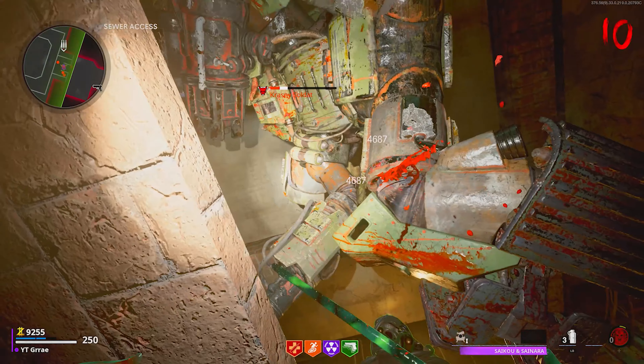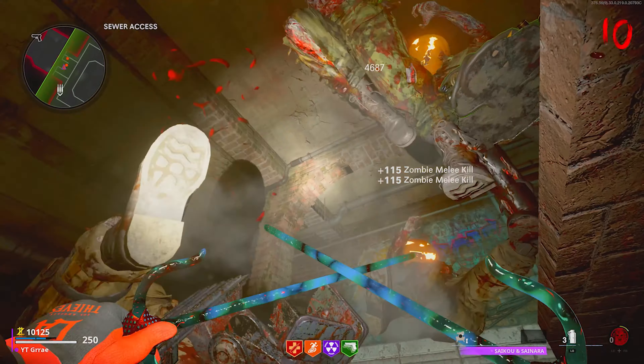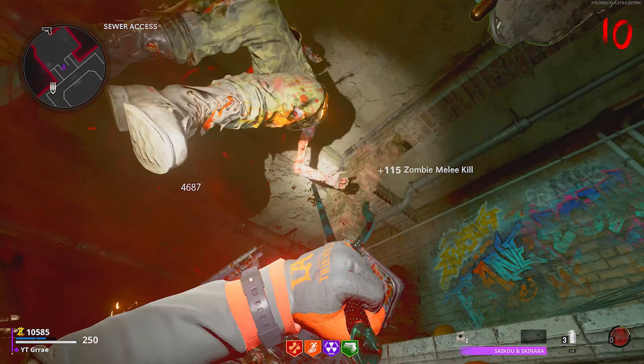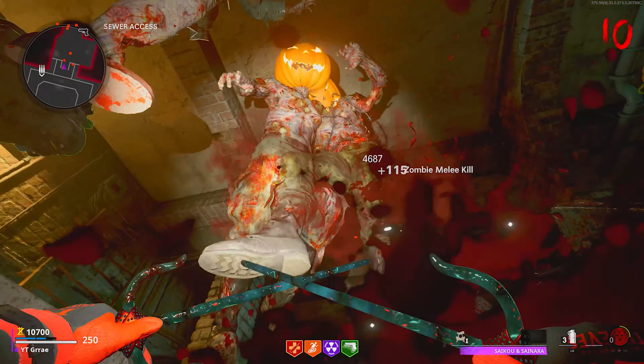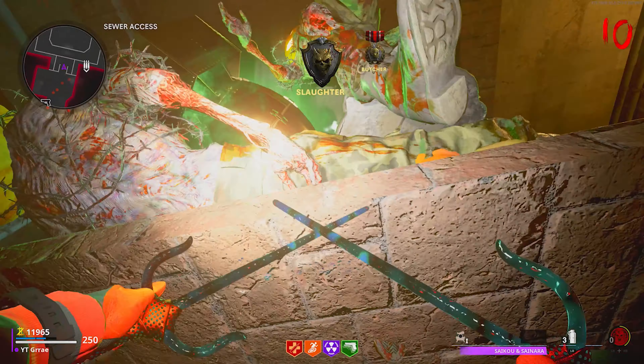Once you're under the stairs, everything is going to pile up above you and nothing is going to be able to damage you. I highly recommend grabbing all of the perks before you get into this. Grabbing all of the perks is very helpful, especially Mule Kick so you can grab unlimited ammo to use weapons for camos, leveling up, and more.